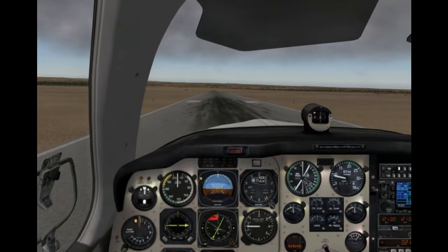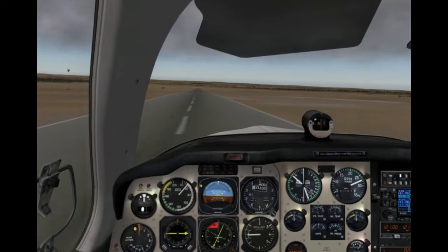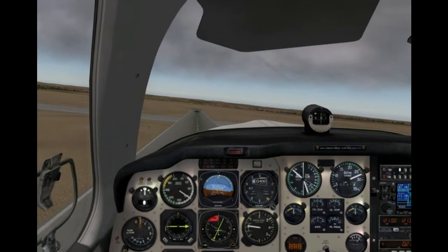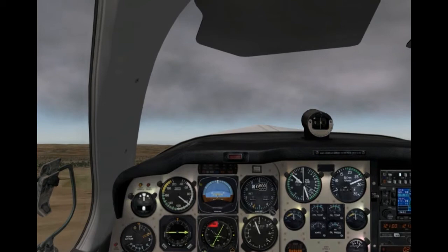Let's just jump right in and get on with it. It seems to be very, very windy. This is a very small airstrip. 80 knots — that's one hell of a crosswind. Gear up. There we go.